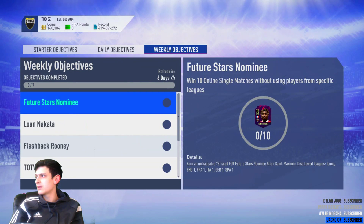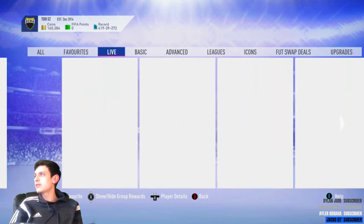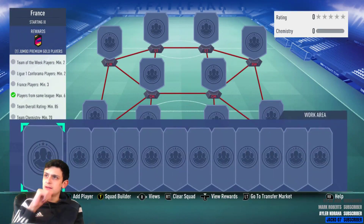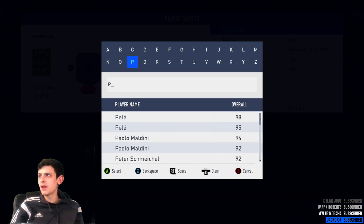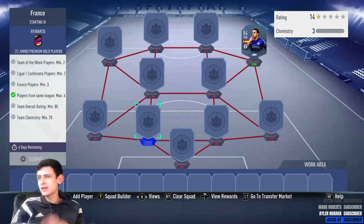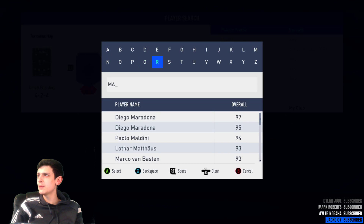Let me check the other weeklies — there's a loan Nakata, loan Rooney, a few kits. For the main SBC, it's an 85-rated team requiring two Team of the Week players. I'm going to go for an inform Pedro — cheap 84 TOTW — and we need two Ligue 1 players, so let's go Verratti 86 and Marquinhos. Look at that strong link.